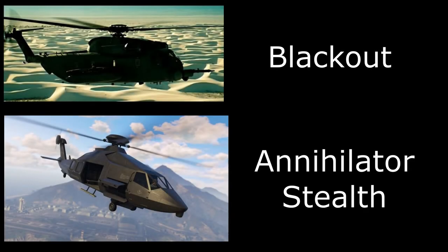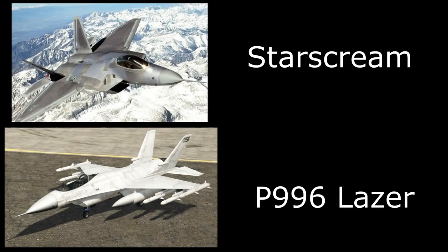Then we have the Blackout Helicopter and for this one I've used the new Annihilator Stealth Helicopter. It's not actually based on the same helicopter but it does look kind of similar — it's the most similar helicopter we have in the game. Then we have Starscream and for this one I've used the P996 Laser. Again not actually based on the same jet but it's very similar and the most similar vehicle we have in GTA Online.